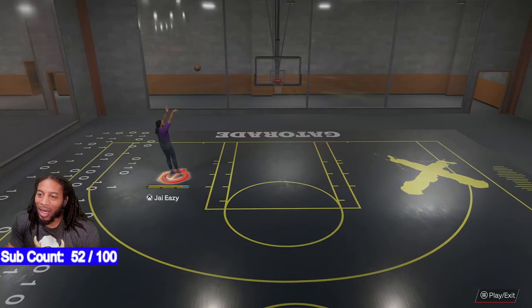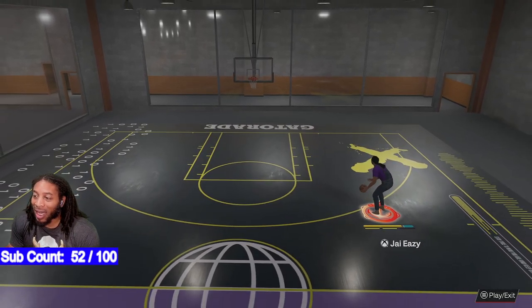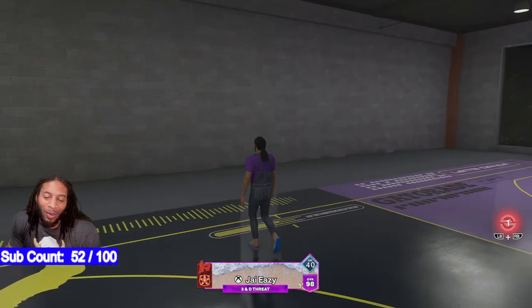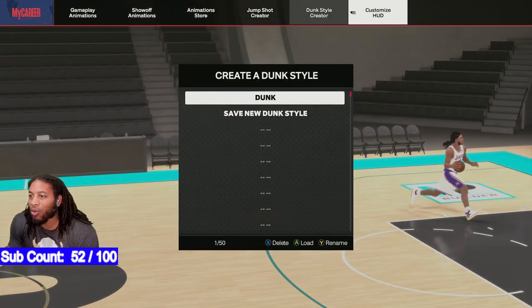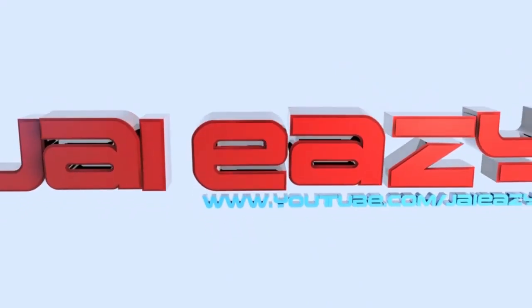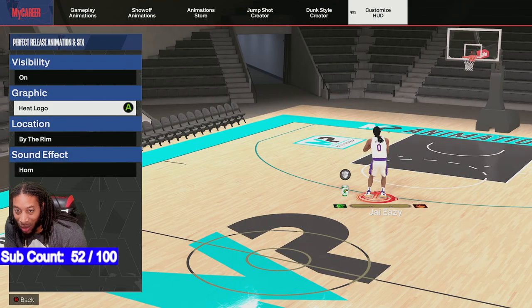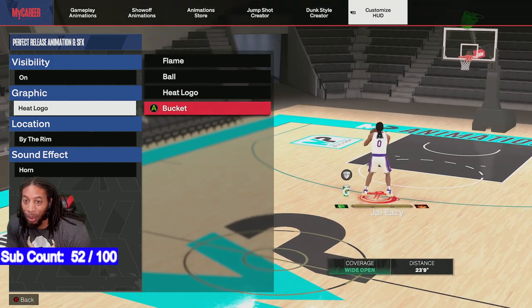Alright ladies and gentlemen, I already know why y'all are here — because you got these boo-boo green animations. They said they gave us some default ones and some good ones, but they won't give me the Hawks, they won't give me anything I really want. They just keep giving us the same old stuff. Look at the perfect release animation — I got the Heat logo, the ball, and the bucket. That's really all I got.